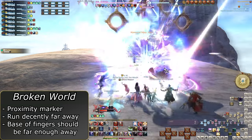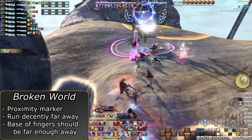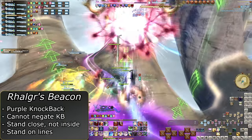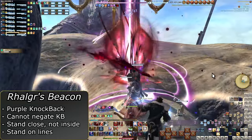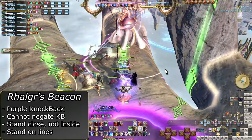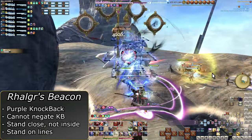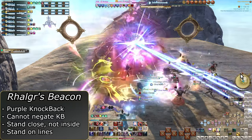Broken World summons a proximity marker indicating the landing point for a giant meteor. Get decently far away, at least to the base of the fingers. This also prepares you for the next mechanic that goes out immediately after. Railger's Beacon is a purple AoE — it cannot be Arm's Lengthed or Sure Cast, as it uses the same indicator as Byregat's knockback, but this one comes with arrows pointing outwards. Stand on these arrow lines pointing out to the ends of the fingertips, and get as close to the AoE as you can safely. This is an extremely violent knockback that pushes you quite a bit beyond just hitting the wall. If you are even a little too far from the AoE, you will slide along the finger and potentially fall off. Run back mid and prepare for the next Advent of the 8th, same as the first one.